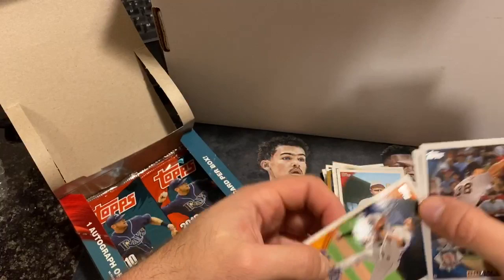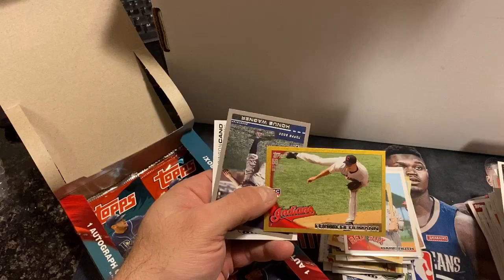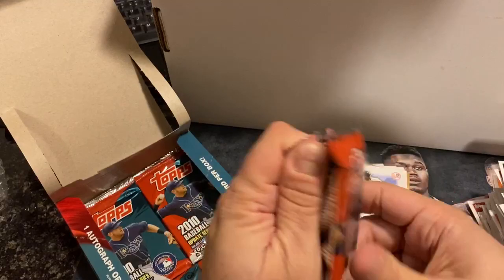Next pack — where is Stanton? Got a gold one coming up, maybe we'll get a gold Stanton. Jake Arrieta rookie, Frank Herman rookie, gold card, and an Honus Wagner Vintage Legends. And Robbie Cano.